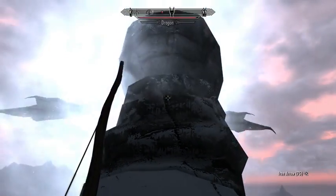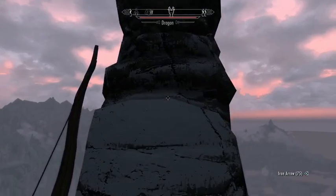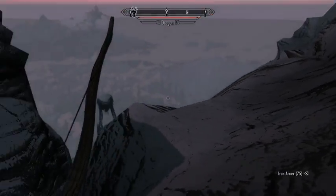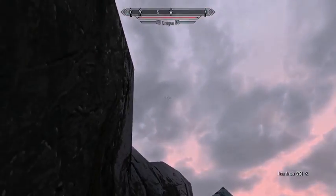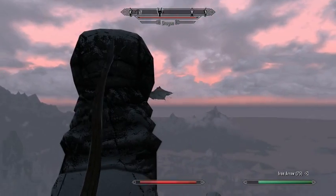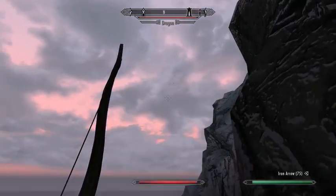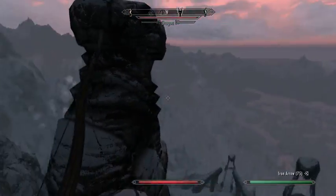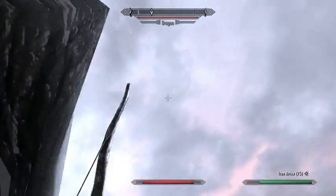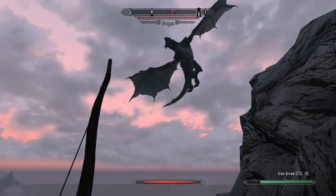It's a frost dragon. That's what I was talking about earlier with ducking behind stuff — it'll improve your survivability a lot. If you have something to duck behind when a dragon gets too close, and it's about to breathe... it seems like this dragon is doing strafing runs on me.